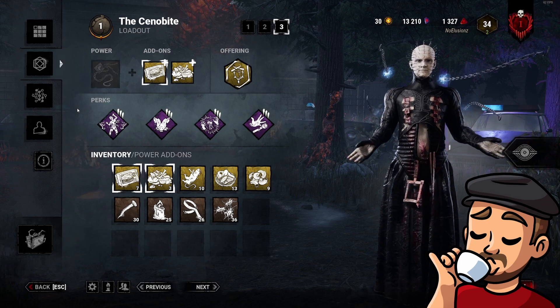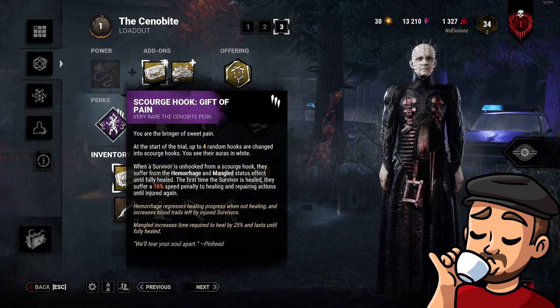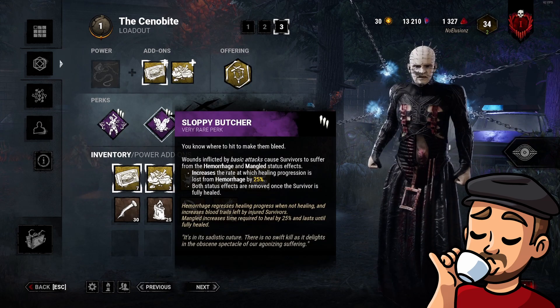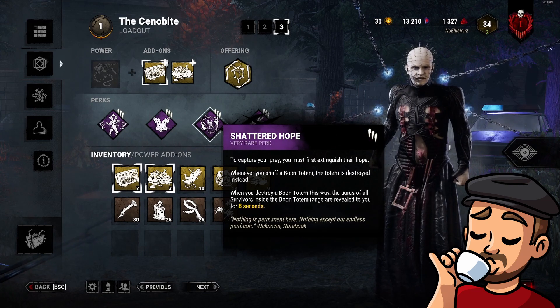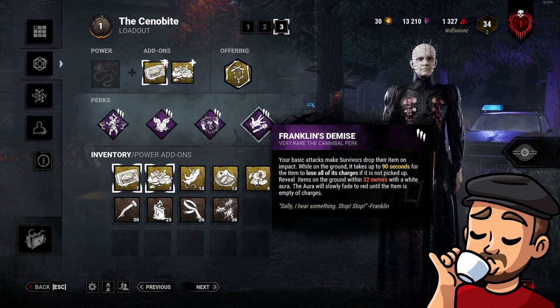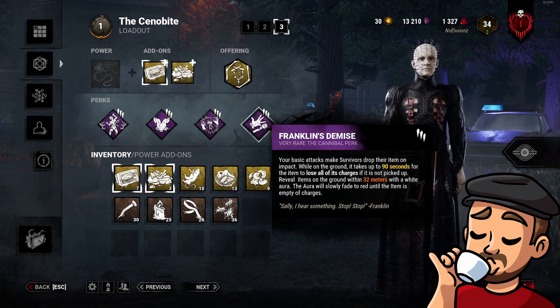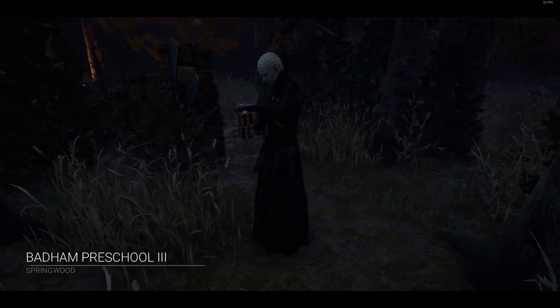So as I said before, the purpose of this build is to make it very hard for the survivors to heal. Gift of Pain applies hemorrhage and mangled, Sloppy Butcher applies hemorrhage and mangled, Shattered Hope will literally shatter their hopes of healing in a safe location away from me, and Franklin's Demise lets me knock the med kits right out of their hands. Let's see how these survivors fare.